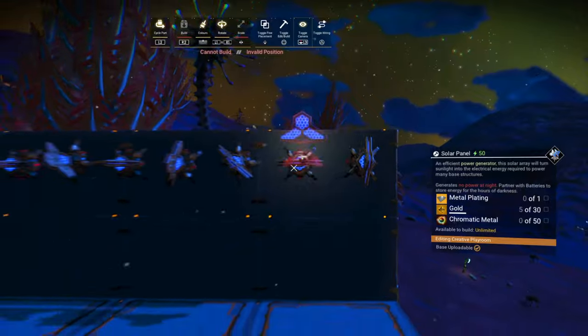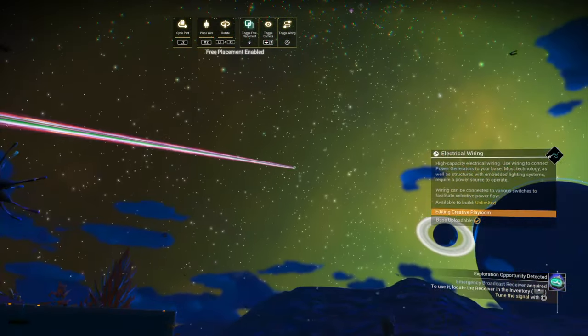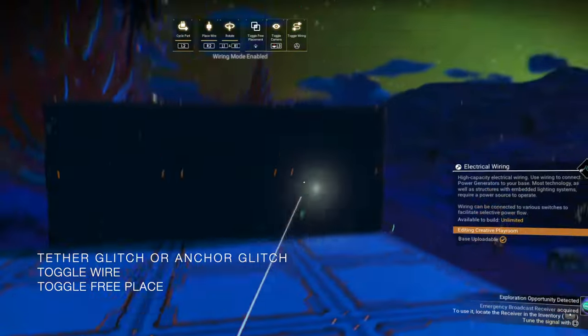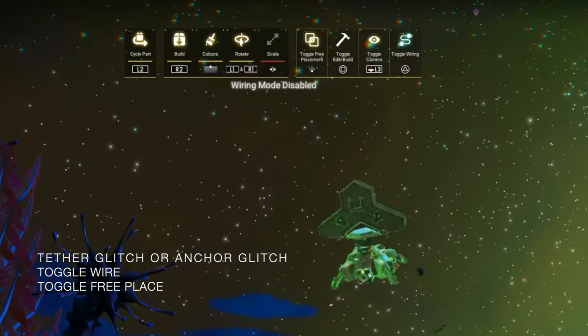We still have the solar panel pre-selected. We're in the wire menu. We attach the wire to the floor, pull it to the air, then toggle free place and toggle out of the wire menu, and you'll have a green-stated item anchored to an invisible wire. This simple method has a lot of uses, but more importantly it will get you used to jumping between menus.